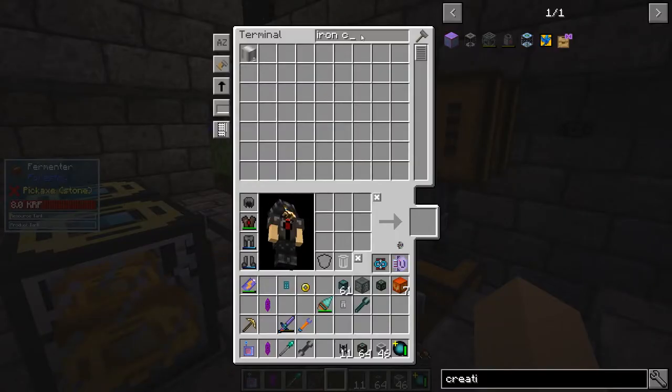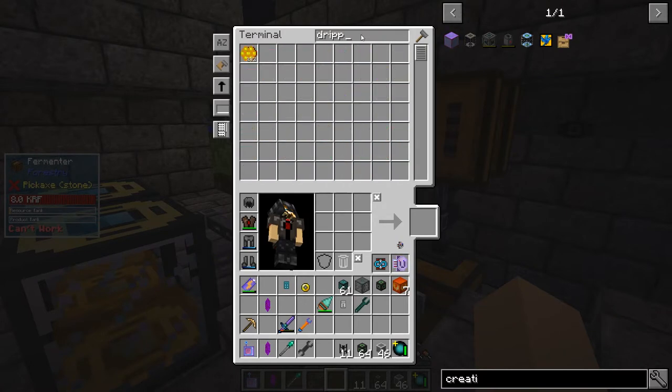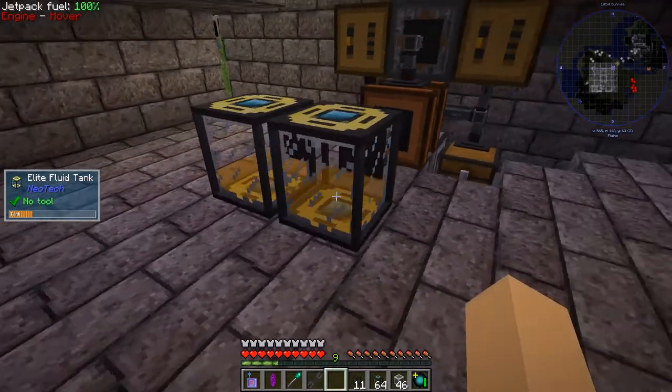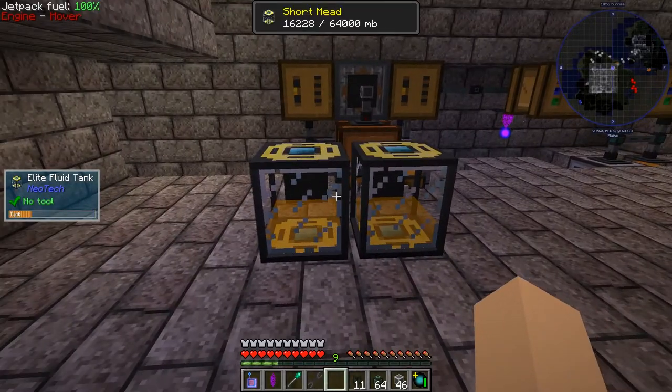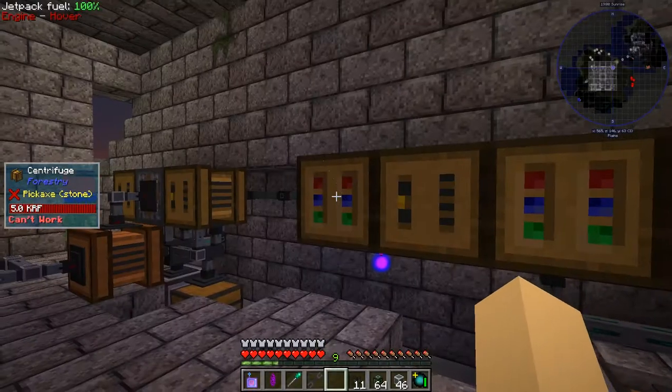So we are making short mead — you need 500 millibuckets, and it gives you 500 millibuckets of short mead. It's going out here into these elite fluid tanks. These are both equally full, so I'll just leave that running. It will go through this fairly quickly. We've got 282 dripping comb left — I did have about 500 — so we might need to up our bee production.